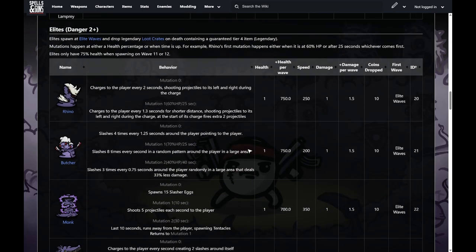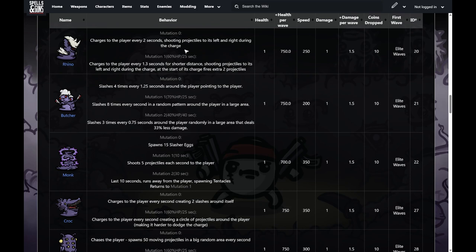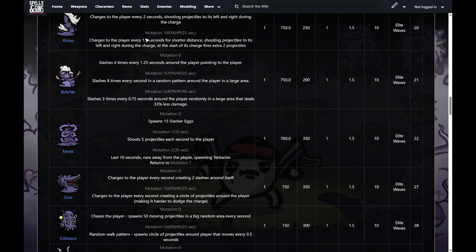Now we get to the elites. I'll talk about their abilities and names. First, the rhino — you can kind of guess what he does. He charges every two seconds and shoots little projectiles out behind him in a V shape as he charges. If you try to dodge, he'll shoot projectiles to his side where he just charged through, so he has a chance to hit you. When he mutates, he gets more aggressive with lower cooldown and shoots projectiles in a different, more dangerous pattern.